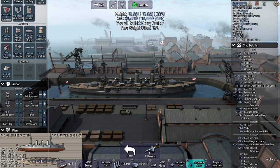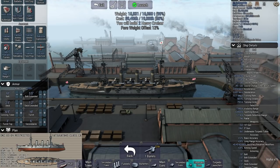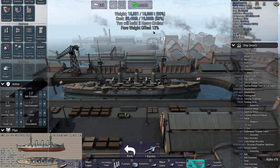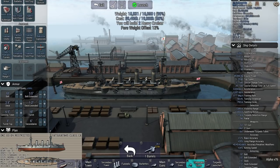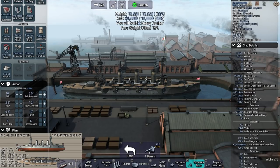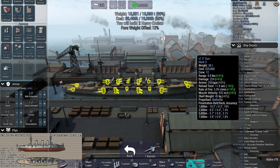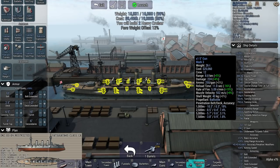I've already built our ship for this particular mission. We are going to be going up against three heavy cruisers that are going to try and sink transport ships that we're escorting — they all have to survive. We've built two heavy cruisers, 16,000 tons displacement total, and they both carry twin 10-inch guns fore and aft, two cannons per turret, and 24 5-inch guns.